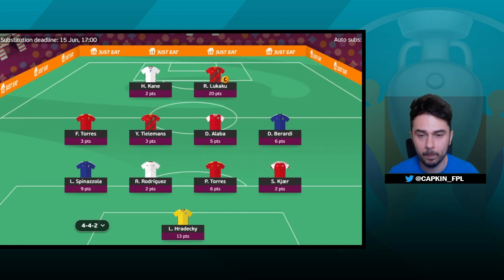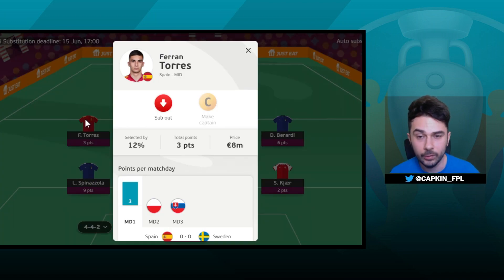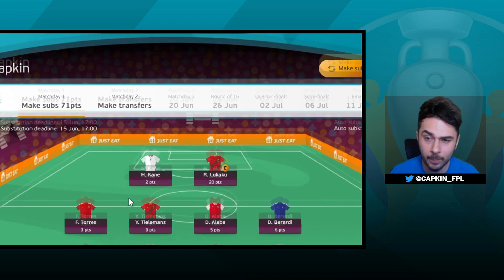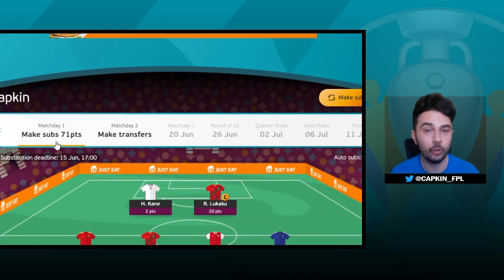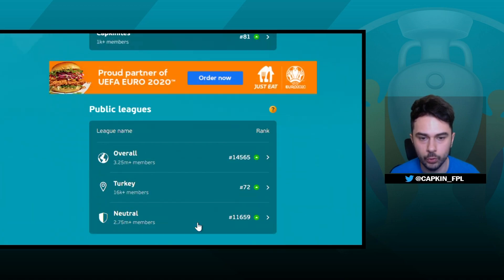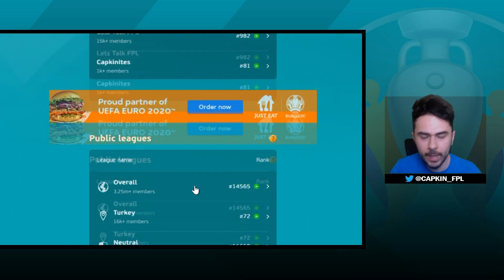Before that, let's have a quick look at match day one to see what's happened. Ferran Torres got me three points — a little disappointing — but Pau Torres got a clean sheet for my 4.5 million defender. I still have one player left, Jota, and I'll make that move once we see the team lineups. I've got 71 points for match day one with one player remaining. Let's have a quick look at the overall ranks.